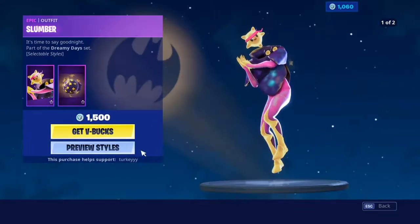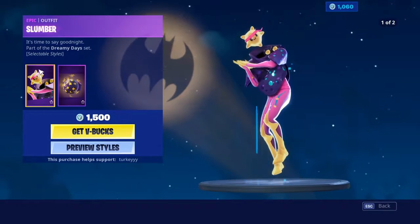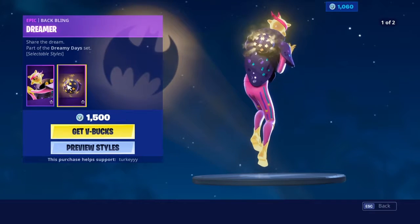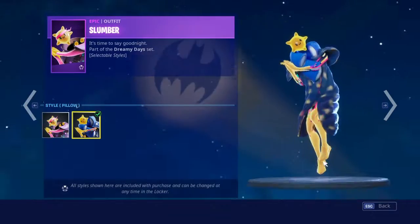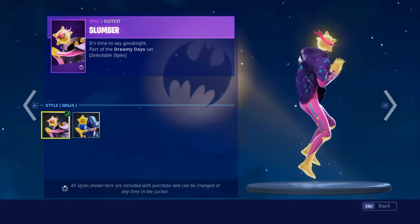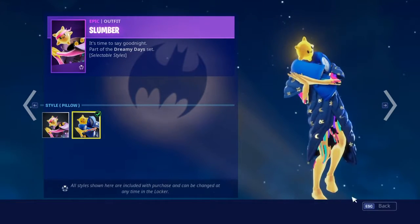We have Slumber here with the Dreamer back bling — that's actually really cool. We have Ninja and then we have Pillow. This is considered Ninja? I don't see anything ninja-esque about this. And the Pillow is just some made-up pillows.